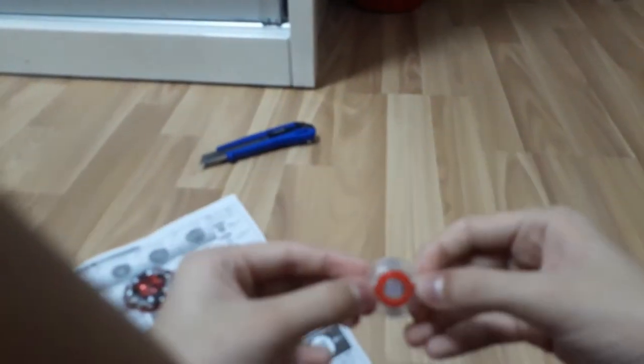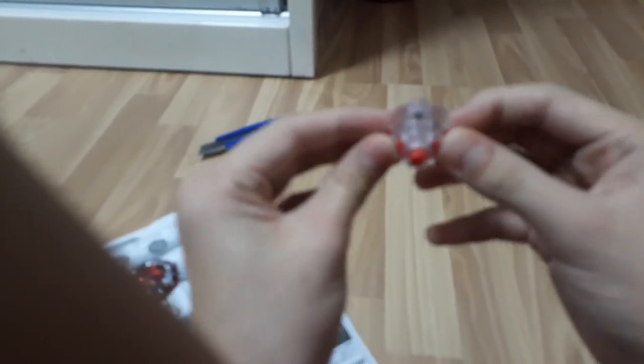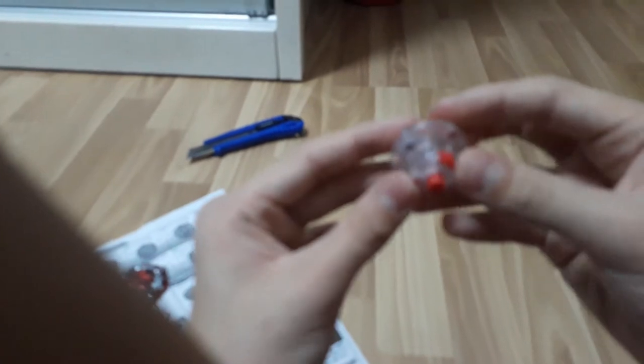Now I'm gonna put the stickers on for real. I'll put the stickers on the driver. Actually I'll try to press the driver — I'll push it down so I can see how tight it is. Oh my God, this is hard to push down, dude. This needs a lot of power. It's hard. These are the rubber spots, I guess. Okay, now I'm gonna put the stickers on.